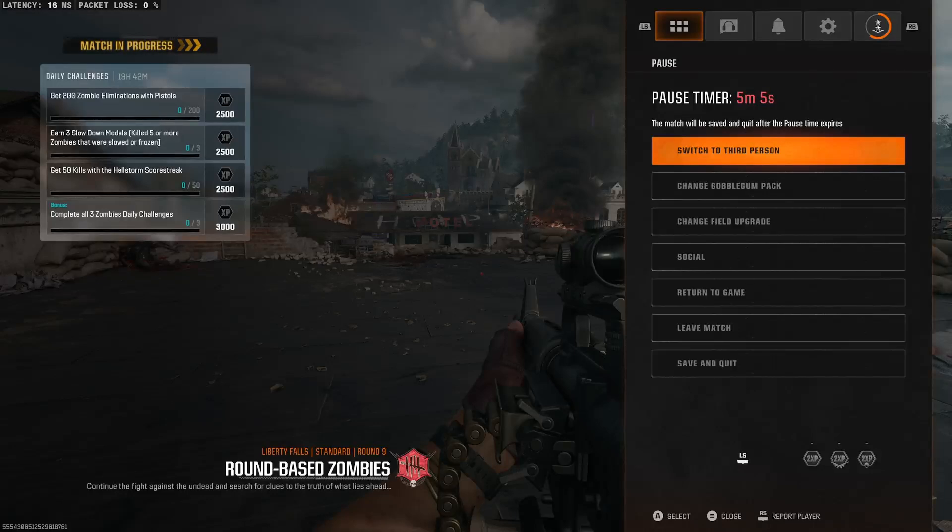Today we're taking a look at Black Ops 6, and we're playing the map Liberty Falls. What we know is that these are like all round-based now again, and they're kind of going back to what it was like back in the day. But there's still some of the new stuff that they kept, too. So I'm just going to show you some here.